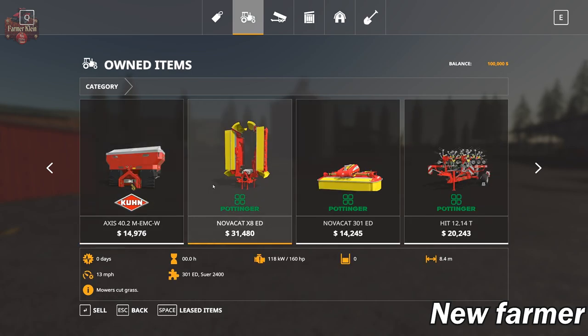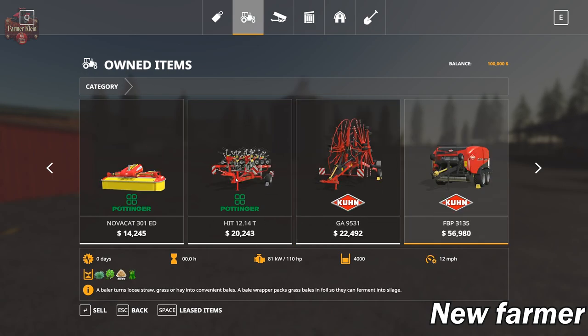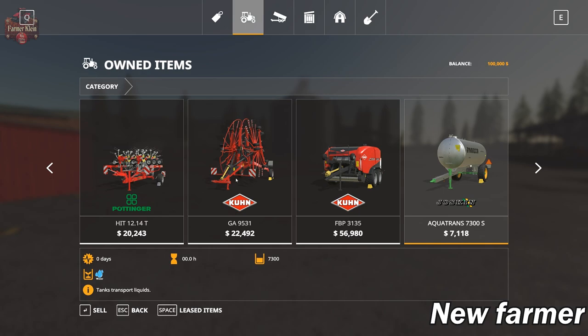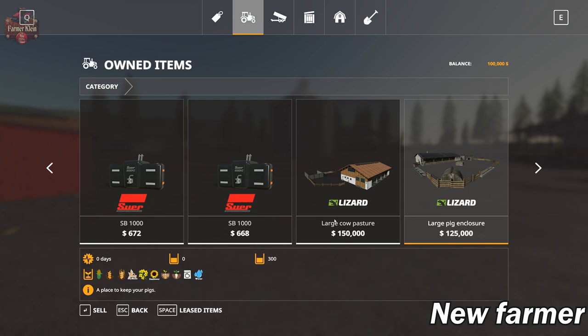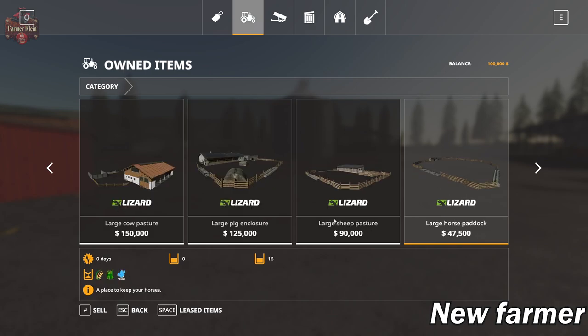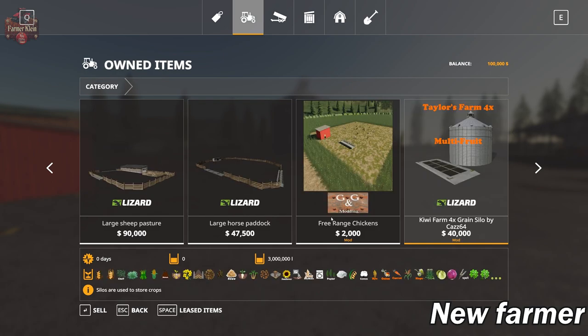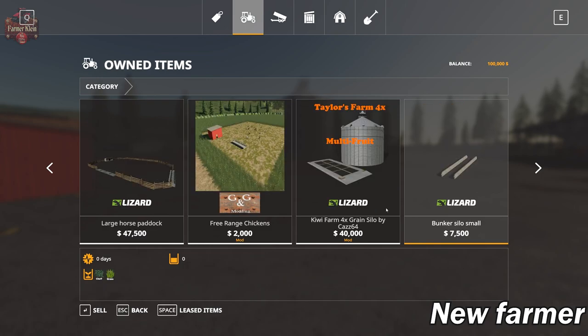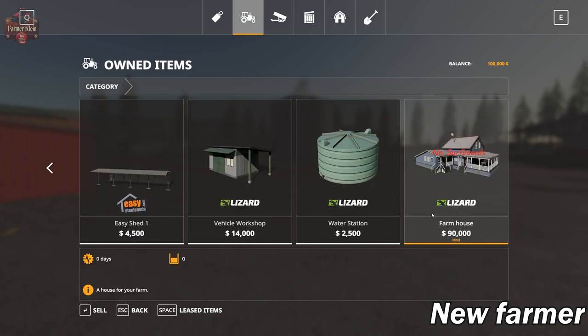We have the Fertilizer Spreader, Pottinger Wing Mowers and Front Mower, big Pottinger Tedder and Coon Rake, the Square Baler, and the Joskin Water Tank. We've got a large header trailer, pair of weights, and then we have a large cow pasture, pig enclosure, sheep enclosure, and horse paddock. We've got the Free Range Chickens by G&G Modding, and a custom multi-fruit silo that holds pretty much everything available in the game.